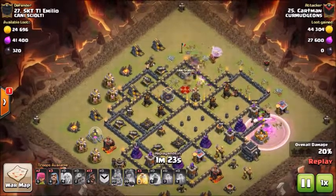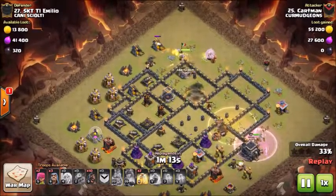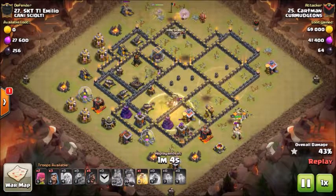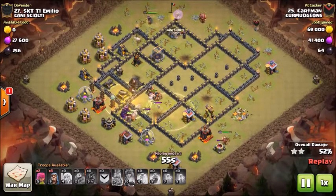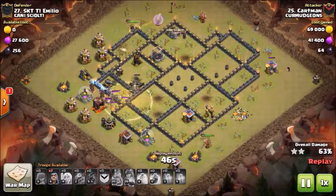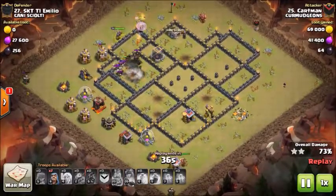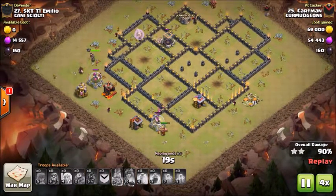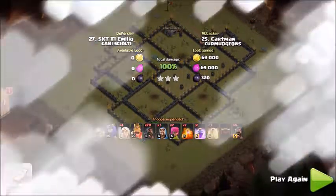Our next attack will be by Cartman against their number 27. He's coming with a queen walk mass hog attack, using the queen walk to take out the enemy CC and heroes. He puts down double poison for the CC as goblins and a baby drag come out. His own baby drag takes out two buildings to make sure the queen doesn't wander off. The queen takes out some storages. As she finishes up that gold storage, both the enemy king and queen get triggered. Now that both heroes and the CC have gone down, his queen is still up.